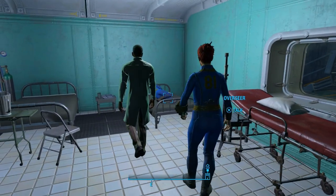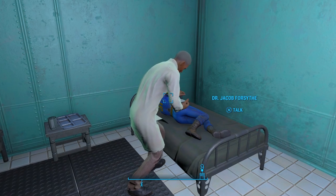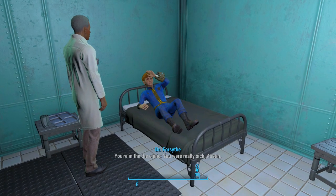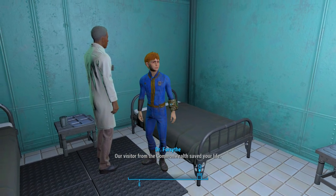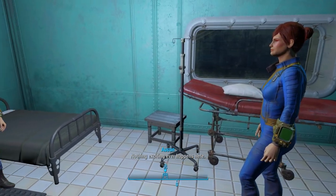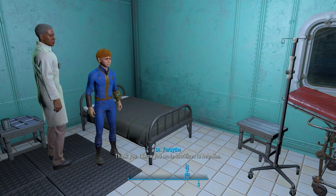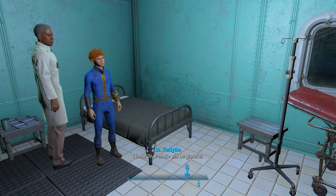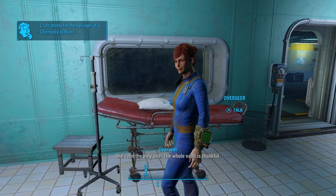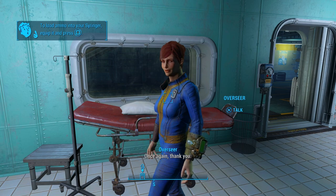Come on, come on. It shouldn't be long. Where — where am I? You're in the clinic — you were really sick, Austin. Our visitor from the Commonwealth saved your life. Really? Thanks mister. I was worried to death about you, Austin — what got into your fool head going into a place like that? Nothing exciting ever happens here, I just wanted to see what was in there. Well if it hadn't been for our friend here, you might have died. Thank you. I know you made sacrifices to help him. I'd like to give you this Syringer — I'd also like to give you a room here in the vault, a place you can call your own. It's in the main hall on the left as you get off the elevator.